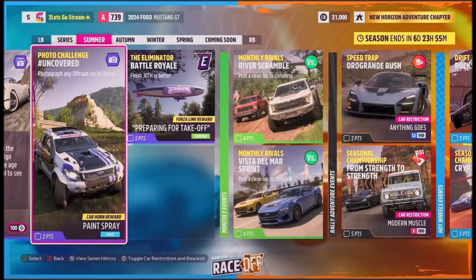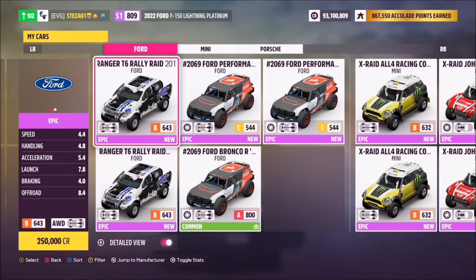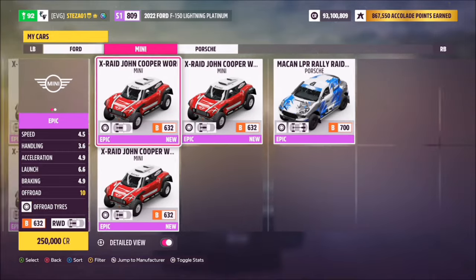Hello and welcome back to the channel. This week's photo challenge is called Uncovered, which wants you to photograph any off-road car in Uxmal. So without further ado, let's get stuck in.